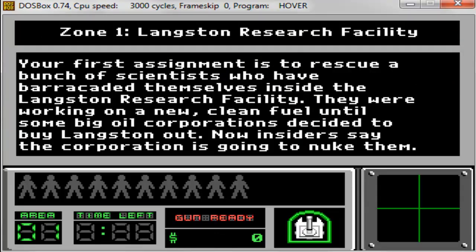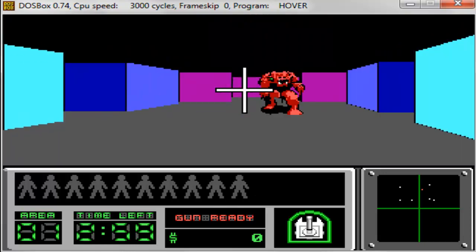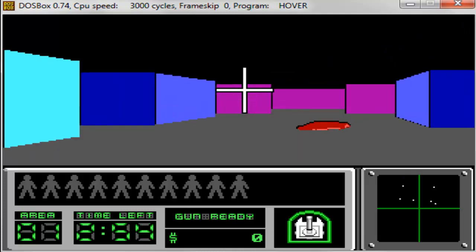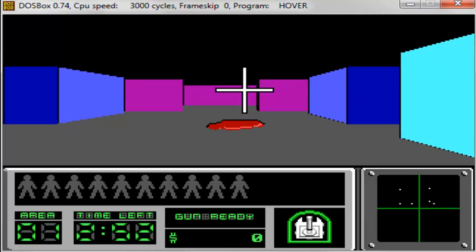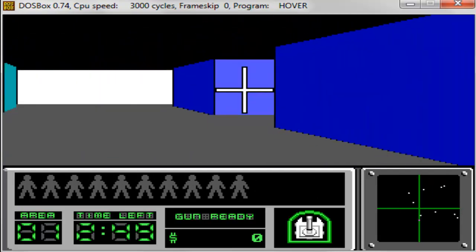Start at level 1 — your first assignment is to rescue a bunch of scientists. I guess you're a soldier rescuing scientists. Are you driving a Hover Tank? So I guess I'm in a tank here. That almost looks like a demon from Catacomb 3D. Pretty interesting. And my cursor is bobbing up and down — presumably I'm driving a Hover Tank.